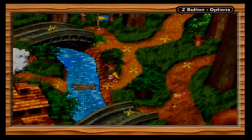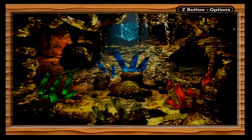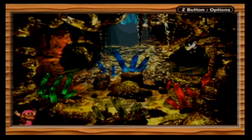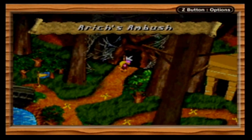Instead of going to the boss, we can continue going down and go to a hidden cave - Erric's Horde. Oh no, now there are four to remember. Yeah, we got a banana bird! Anyways, time for the boss of Kremwood Forest. It's Erric's Ambush. He gets some cool boss music.